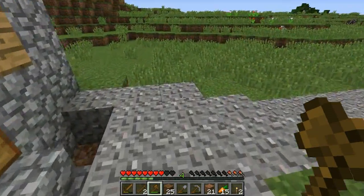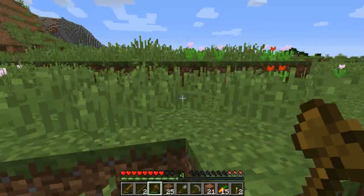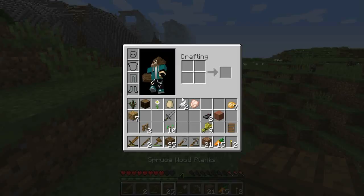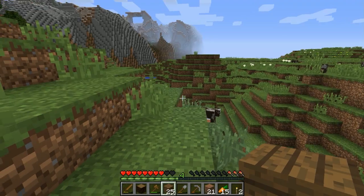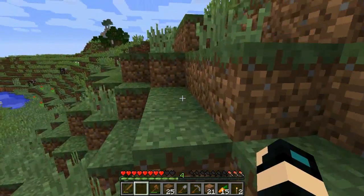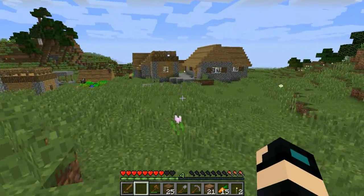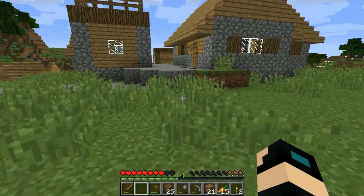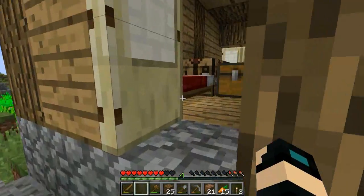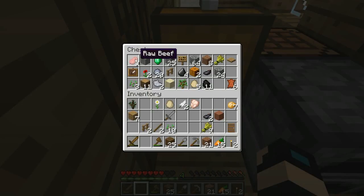I need to cook up some meat or else I'm going to start struggling. I'm down to three. I'm sorry, chicken. I need to cook up some of this meat. Here is the spruce wood. I really need a lot more storage area, because I don't know what half the things in my inventory are. Let me just get to the house and cook up some steak so I can eat it.